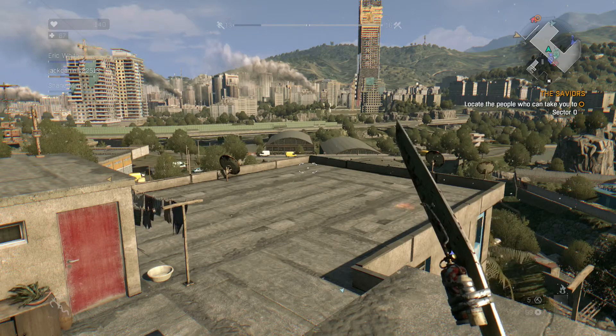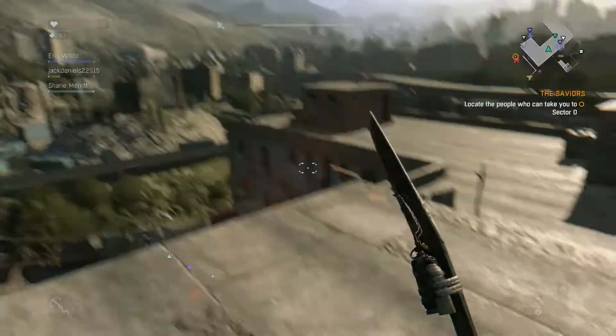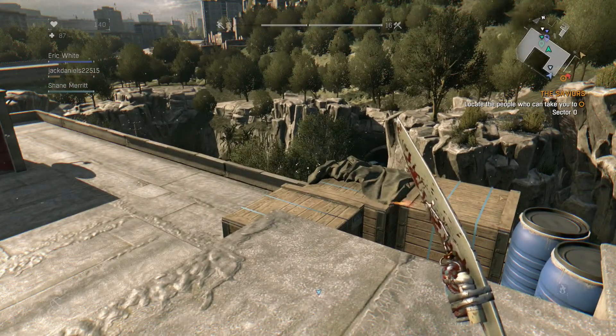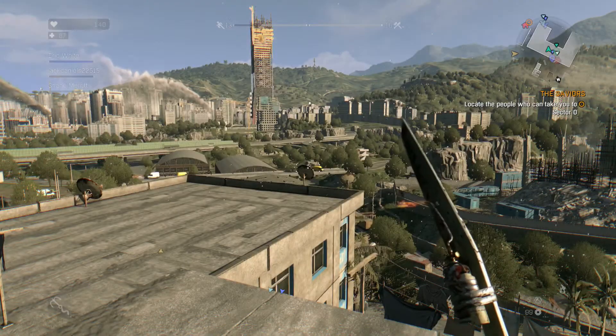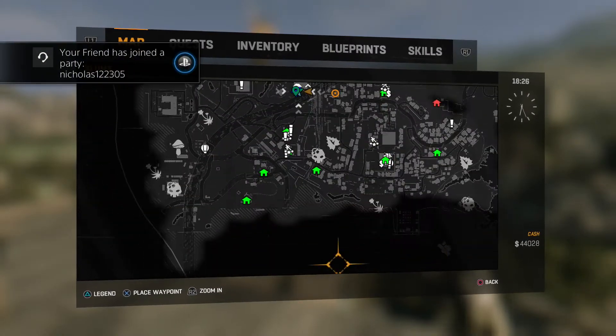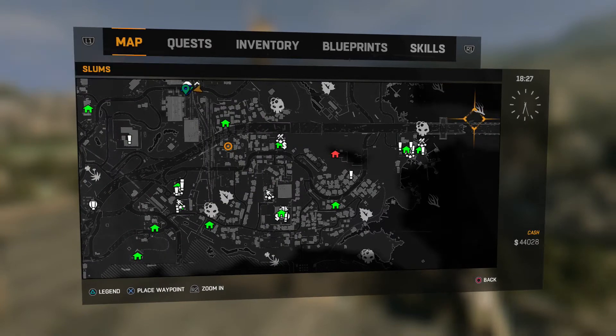Hey guys, it's Krypton Gaming here. Today we are doing another Dying Light tutorial. Last tutorial I showed you guys how to get the Excalibur blueprint to make the Excalibur, which you can see. Right now I'm in a totally different spot of the map — all the way up at the very tip top of the map. This was my last tutorial, and here was the other one.